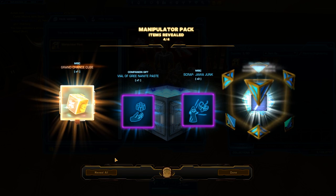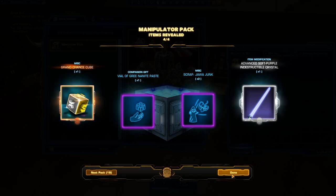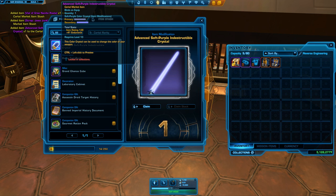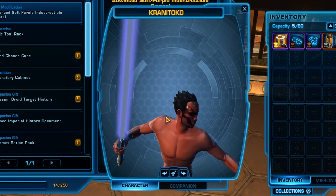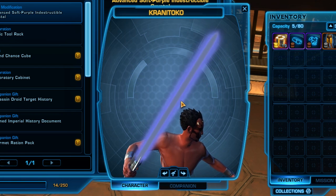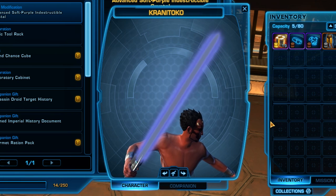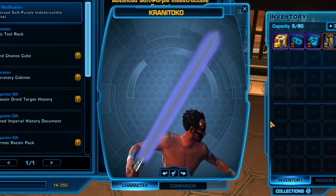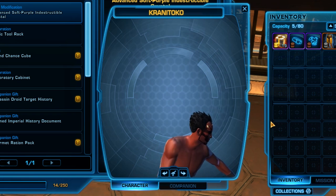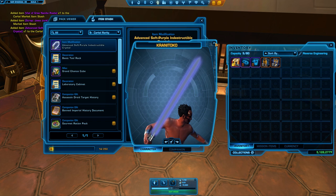The next pack contains an Advanced Soft Purple Indestructible Crystal. It's got Endurance - I'm not a big fan of Endurance. I don't like how Bioware are creating colours that don't look like lightsaber colours. I know they're trying to broaden out to many people and there are probably some people who will like that colour, but it just doesn't look like a lightsaber. Please tell me I'm not the only one that thinks that.